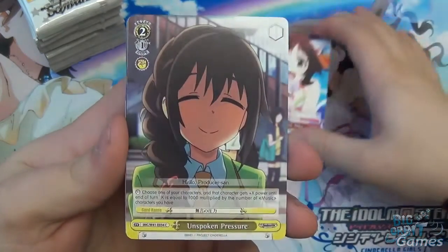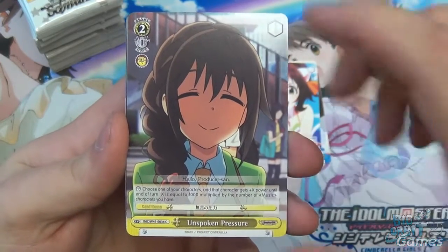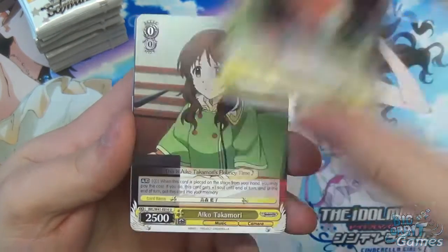Asterisk Miku, and you have Unspoken Pressure. This is another one of the interesting backups. Choose one of your characters and it gets plus X power until the end of turn, X being a thousand multiplied by the number of music characters you have. So potentially quite a big boost there.